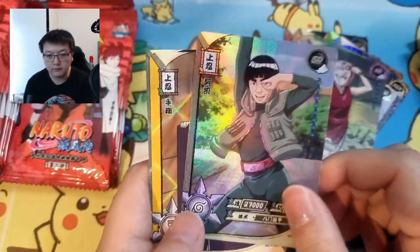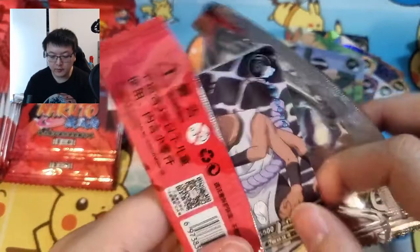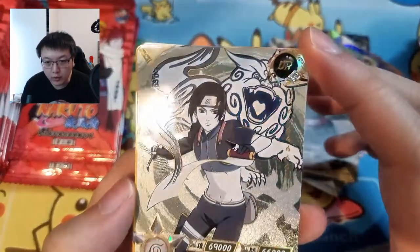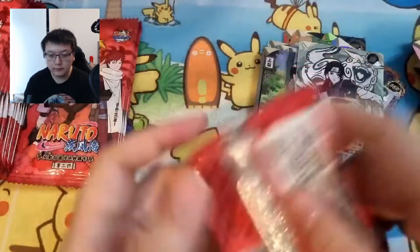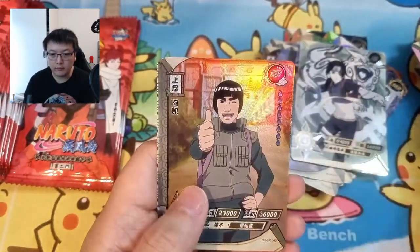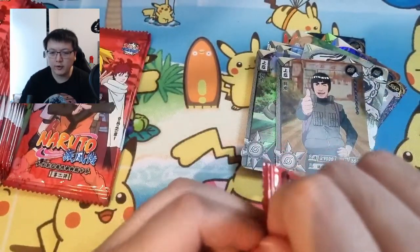Oh we've got Guy in that awkward pose — Marie and Shikamaru. Keep on going. These packs are definitely thinner than the 10 yuan ones, I've noticed. Kakashi, and then we've got another UR — or this is a UR-SC, pretty cool side card. Another Might Guy card. Getting a lot of the S and R's, which are quite common.